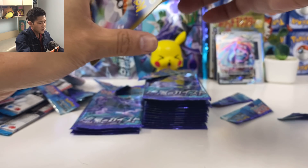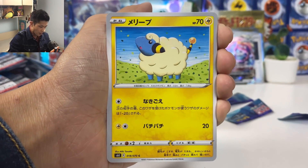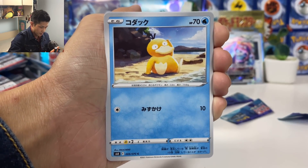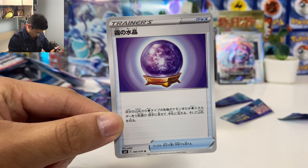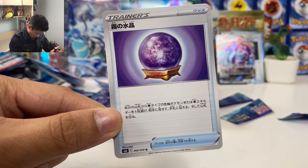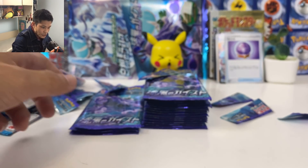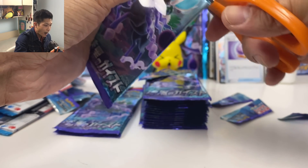Metal Pokémon is so strong. We got Golduck, Mareep, Club of Boss, and we got the Fog Crystal — search from your deck a basic psychic Pokémon and a psychic energy and put them into your hand. There's also a gold version of this card.